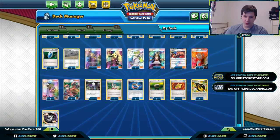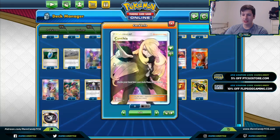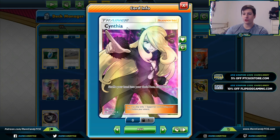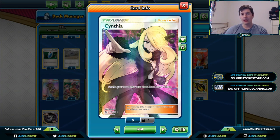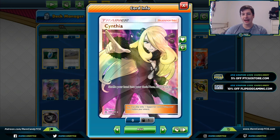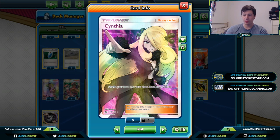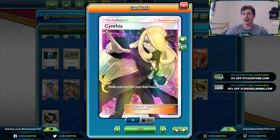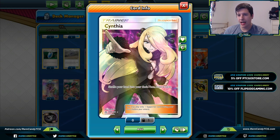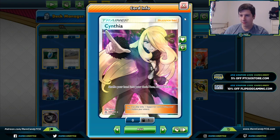We have two copies of N as some disruption, and one copy of Cynthia as well. I originally had a third N but I really liked having the option for a vanilla draw-six against decks playing ability lock. If we are ability locked we can't reliably use Roxie, and especially in the late game if we're down to two or three prizes and our opponent has Garbodor or a Silent Lab and we can't get Exeggcutes back into hand, Cynthia is a much more reliable draw option. The one Cynthia is basically for ability lock decks.